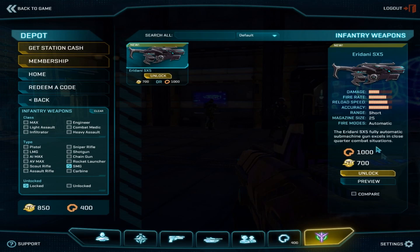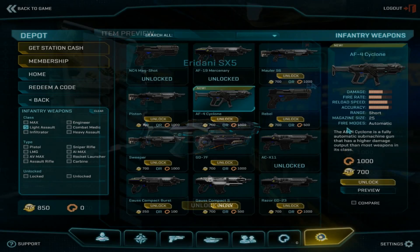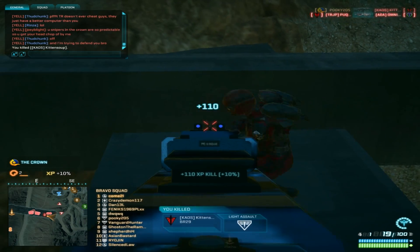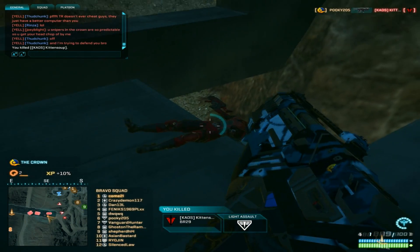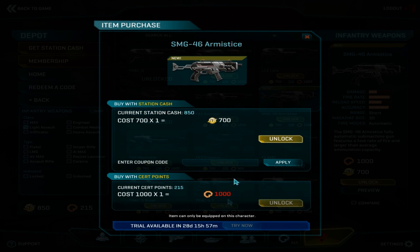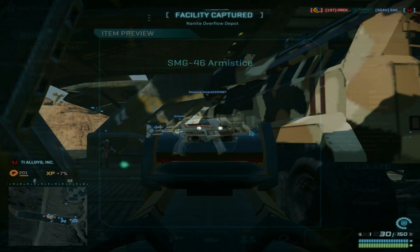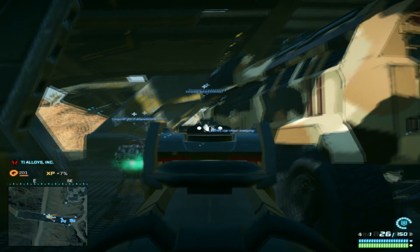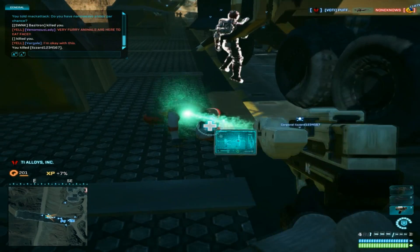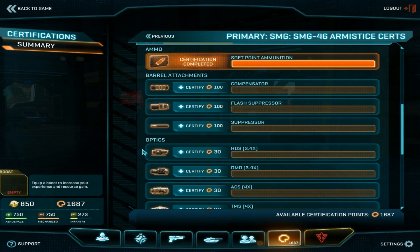The Vanu SMG does 143 damage per bullet, the same as Terran Republic Carbines, requiring 4 bullets to kill to the head and 7 to the torso, 8 with nano-weave. The New Conglomerate SMG does 167 damage per bullet, the same as a Beamer or TX-2 Emperor — it kills in 6 shots to the torso, 7 with nano-weave, 3 to the head, 4 with nano-weave. The TR SMG does 125 damage per bullet, coming out to 8 bullets to the torso to kill, 9 with nano-weave, and 4 to the head to kill an Infiltrator, 5 if it has nano-weave or is a different class. The TR SMG has 30 rounds by default; the other two have only 25. All three can use softpoint ammo, a double laser sight, and a 10-round extended magazine under-barrel attachment.